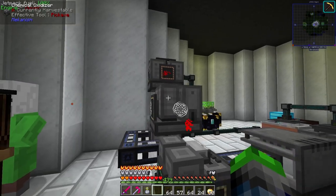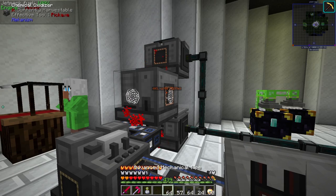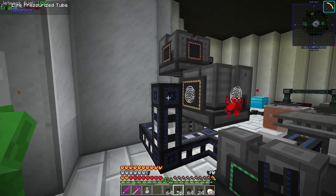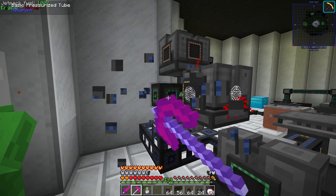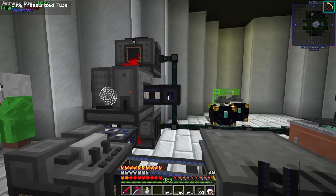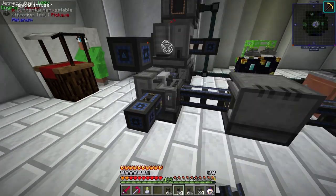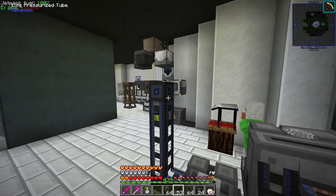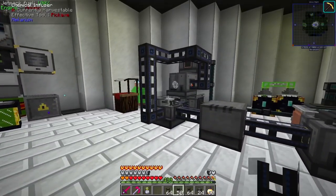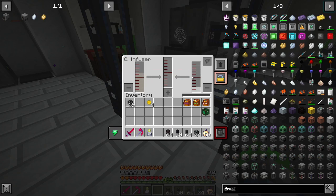We're getting sulfur dioxide, which is awesome. Now which side is the output? That's not where it goes. Maybe this side — yes! This is going to be fun cabling. Okay, that wasn't that difficult. So that should be transporting the sulfur dioxide and the water vapor correctly.